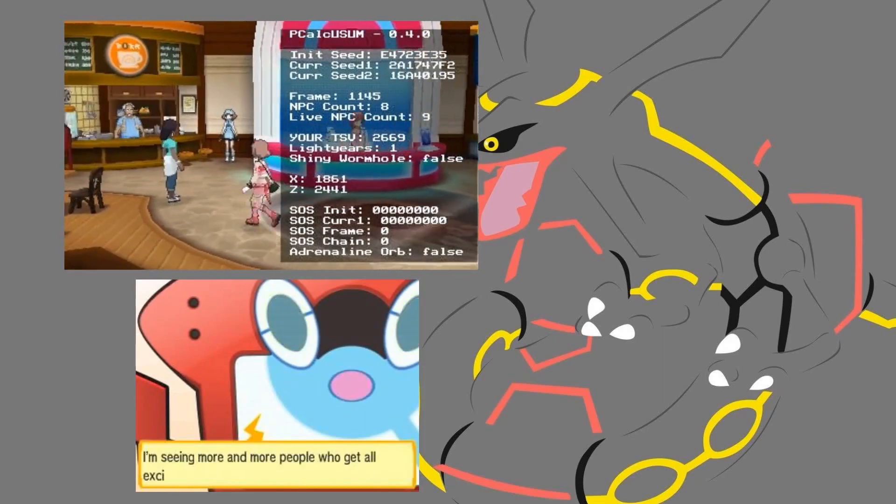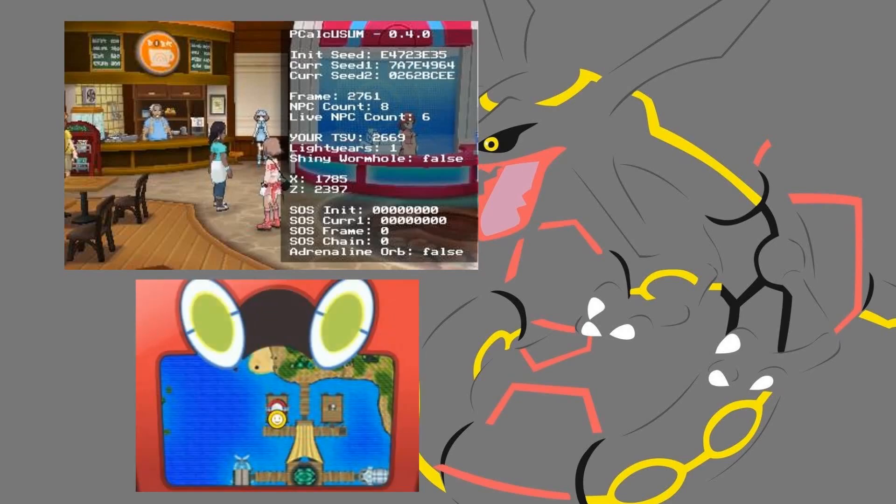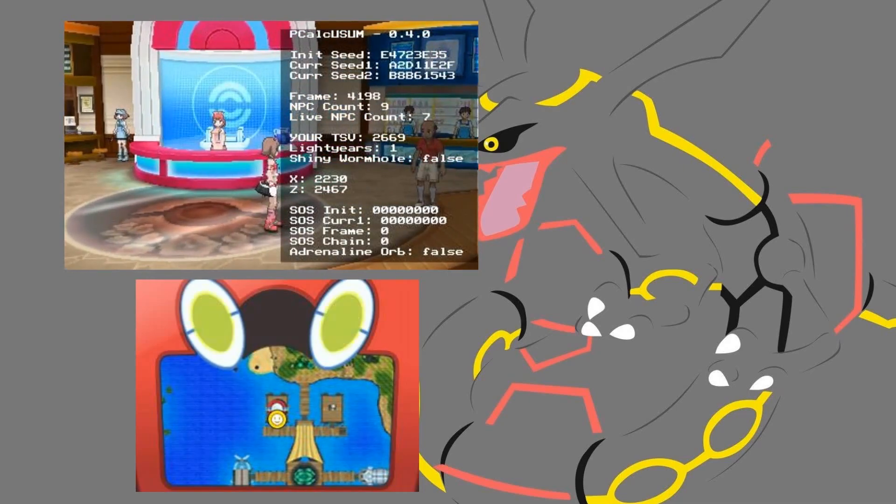So let's load that up. You can see I've got eight NPCs, right now I have six live. If you bring it down and bring it back up it'll update, so now you don't have to actually guess — you know how many NPCs you're dealing with in whatever area, getting a live count of your frame and everything. This can also show you whether or not a wormhole you hop through is shiny, because that will happen. You'll know right away it's a shiny wormhole. And you can also see SOS information as well, which is handy.